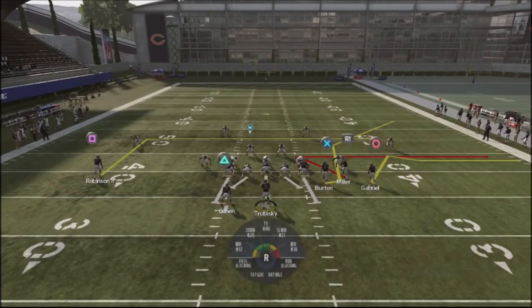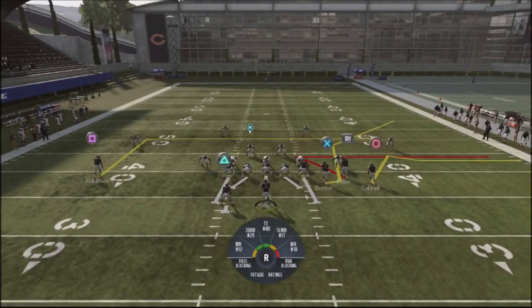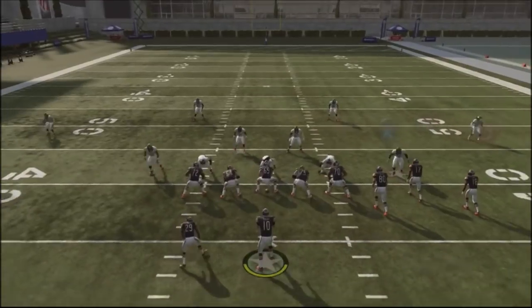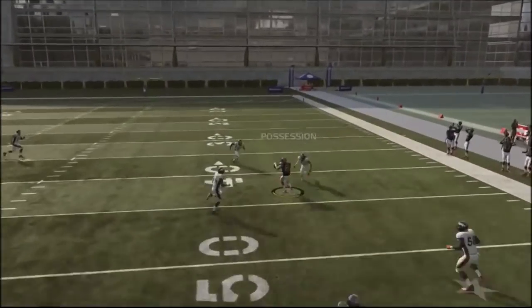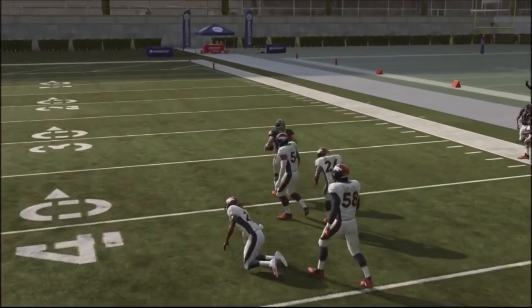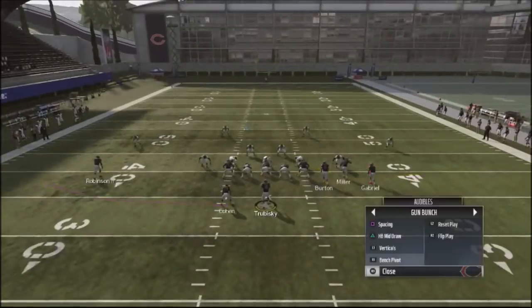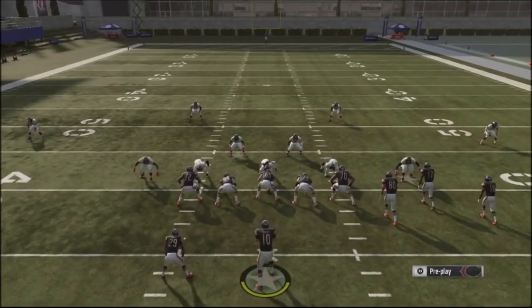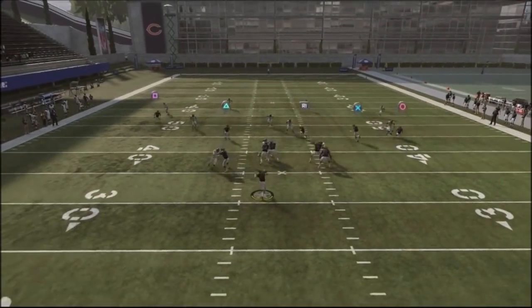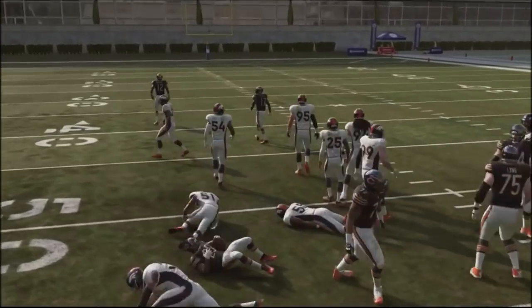Bench pivot is another play you can jump into against Cover 4, and Burton's route gets really crazy separation because that quick out just doesn't get played correctly. You can see I'm picking up some pretty good yards. If you throw this play in conjunction with the running back route on the backside, it's just going to make it very difficult for your opponent to stop all these routes.